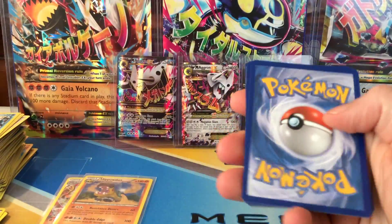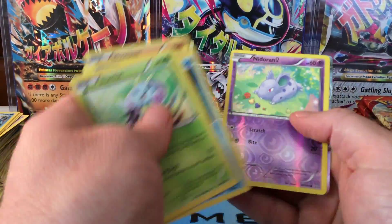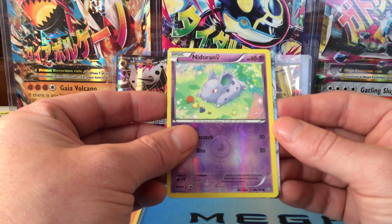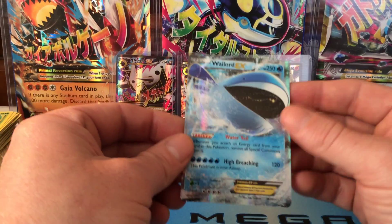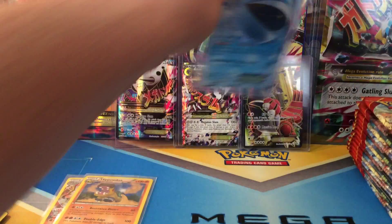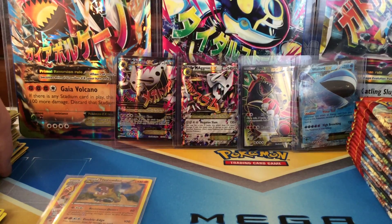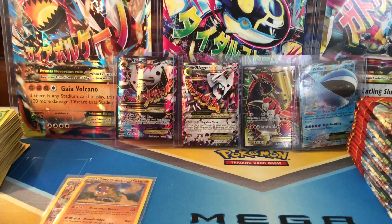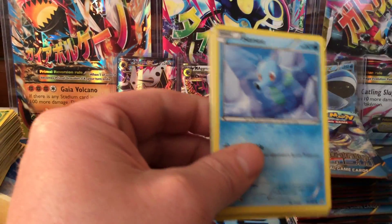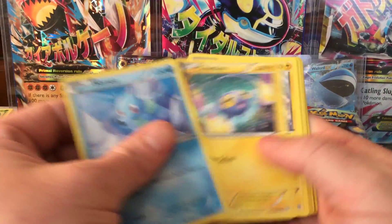Final pack of this left side — see if we get any magic out of it. I saw something — common Nidoran reverse hollow, and our fourth ultra rare on this left side and end of the box is a Wailord EX, which is cool because that is a card I do not have yet. On the left side that's four ultra rares and two hollow rares — six. I'm right on track for twelve, six on each side.